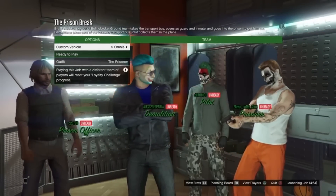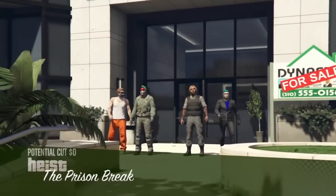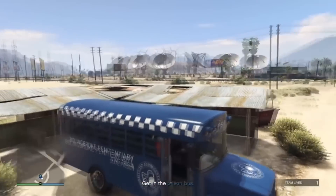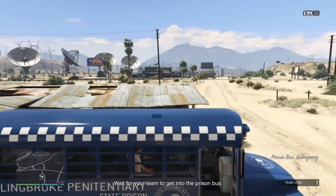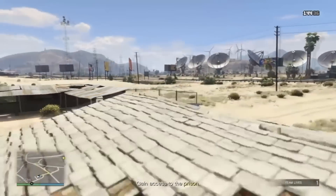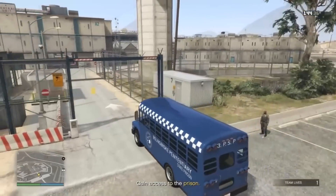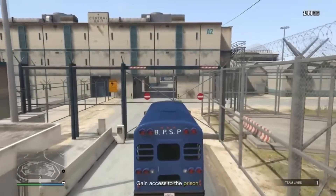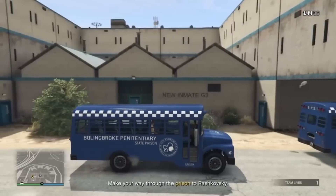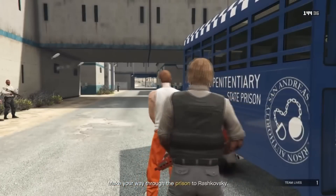You guys are going to be doing basically the exact same thing you would normally do if you weren't doing this glitch. We're going to spawn in, and since I'm the prisoner I'm going to head to the prison bus as my objective. I'm hopping in and he's going to be driving me to the prison. Now we're coming in and here's the little trick part. As you guys can see, when you get out of the bus you will now have handcuffs.